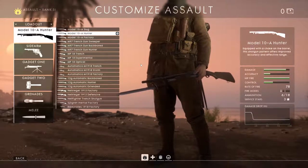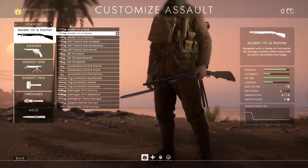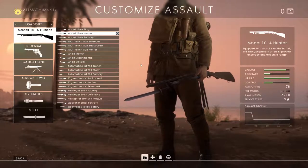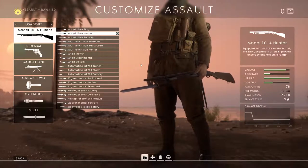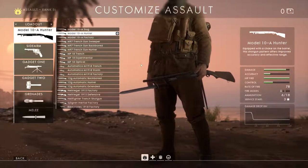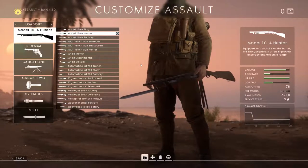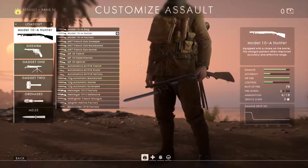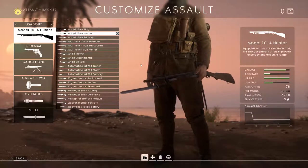Alright YouTubers, how are you doing? This is Disposalist and this will be my fourth beginner's guide for Battlefield 1. In this video I'm going to talk about the assault primary weapons, compare the different weapons, tell you about the variants, and give you enough information on the underlying details and mechanics to help you choose the right weapon when you're about to spawn in, for your own personal playstyle.